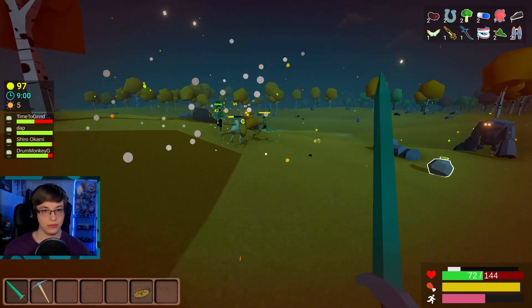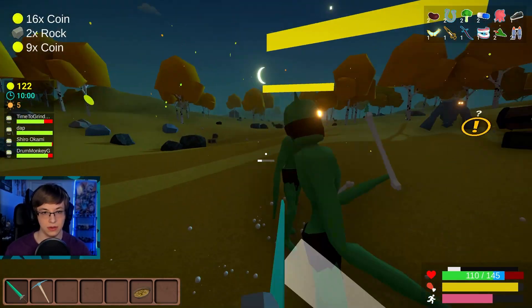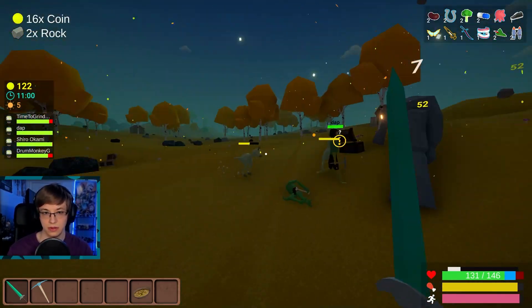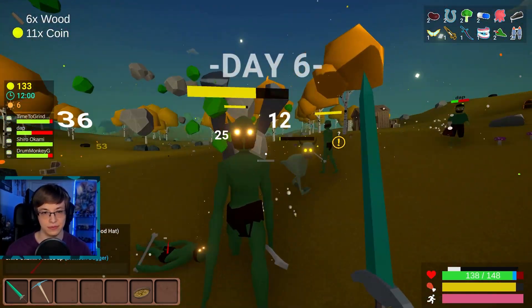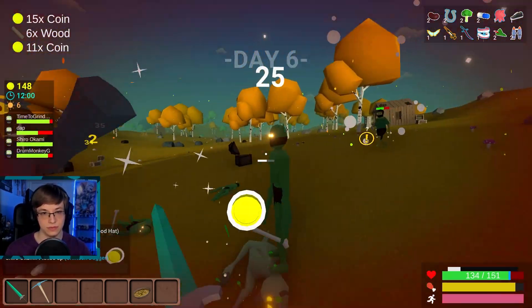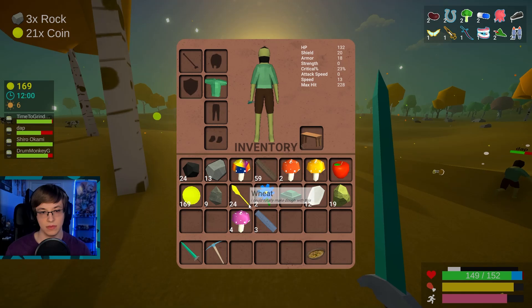Oh jeez. I am almost out of food. Hi golem — I did not see you here. If anything bad is behind me, I die. I just have to walk backwards because I can't sprint. I'm out of food. That's the worst. That's an important resource, but I have burned through so many of the orange mushrooms just because I sprint everywhere.